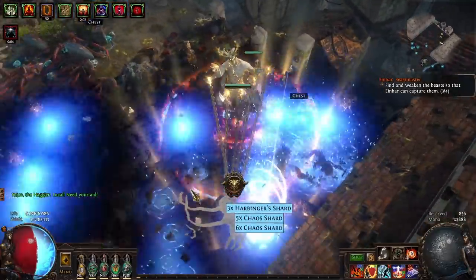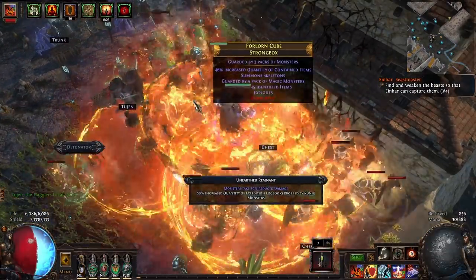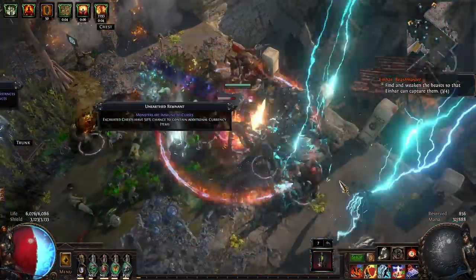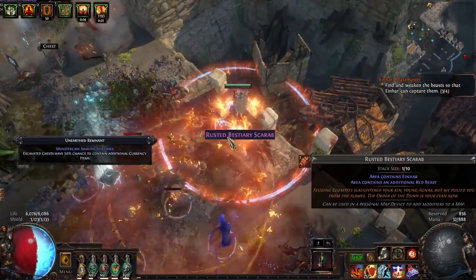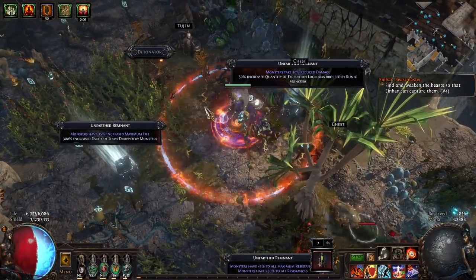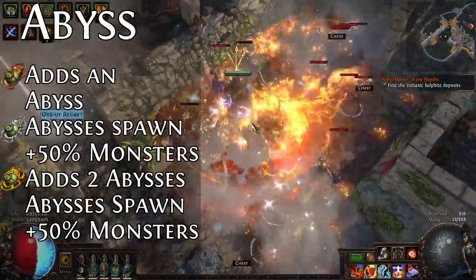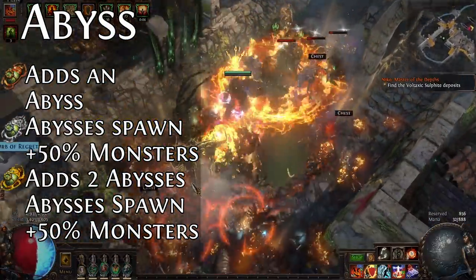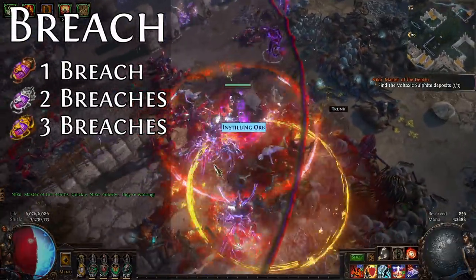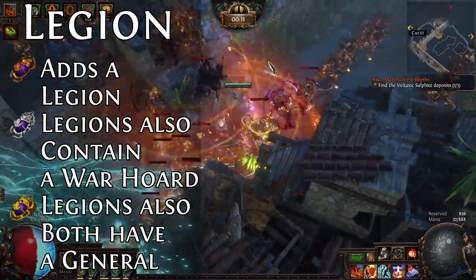Now onto my Scarab choices. There are two Scarabs I'm willing to buy: Expedition Scarabs, because I want all the logbooks, and Harbinger Scarabs, because Harbingers are really good value. For the rest of the Scarabs, I rotate through just what I have. Sometimes I'll use Abyss Scarabs — Abyss is really good for EXP and leveling up. If I get a Breach Sextant, I'll use my Breach Scarabs. If I get a Legion Sextant, I'll be using my Legion Scarabs.